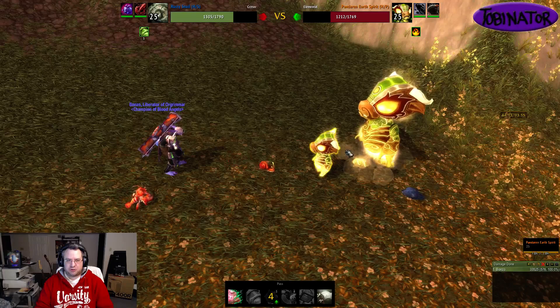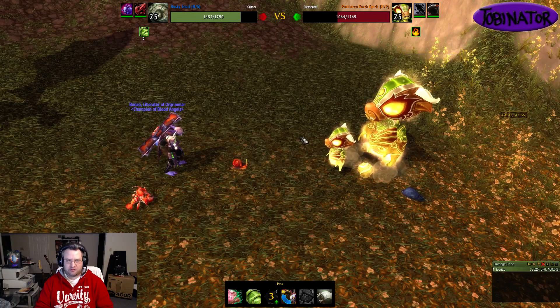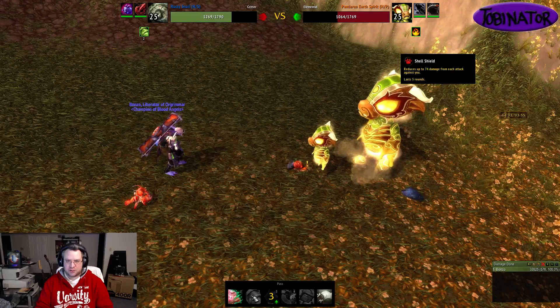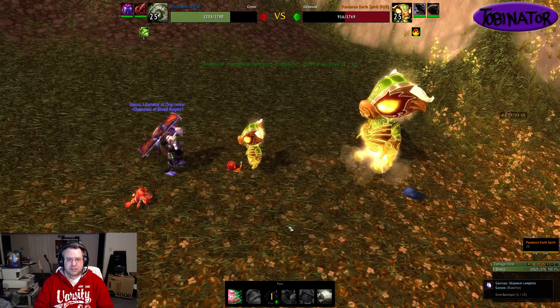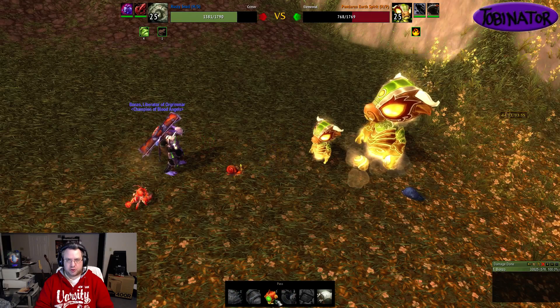You're basically going to want to keep Shell Shield up and spam Absorb in between Dive cooldowns. Remember to cast Shell Shield again when there's one stack left on it, because you don't have the speed advantage in this fight — snails are generally slow. Use Dive on cooldown because it hits for usually about 700 damage.